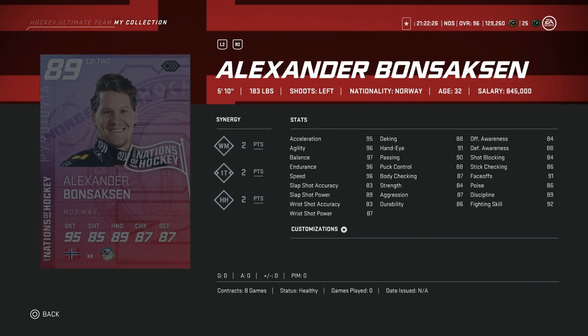Then we've got the 89 Alexander Bonsaxson, 5'10", 183. This would be just a hard avoid for me on defense at under 6 foot. Speed isn't 99, it's in the middle 90s, his shot is under 90, and there are far better options for you to upgrade your team when you're first starting out or gradually growing it.